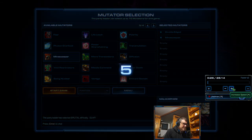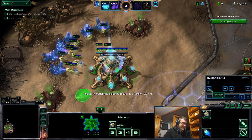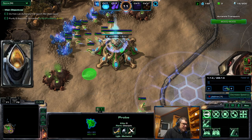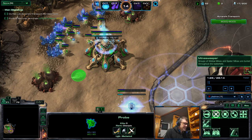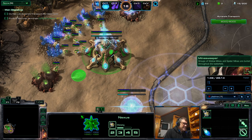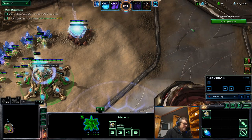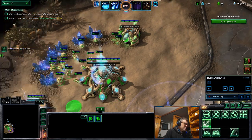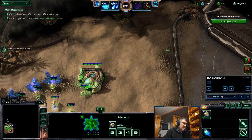Jedrex is playing as Artanis and Judas is playing as Zagara. As you can see, no prestiges. The minesweeper mutator: groups of widow mines and spider mines are buried throughout the battlefield. There are 25 patches of mines on the map, each containing five widow mines and seven spider mines. The distance between two patches center-to-center is about eight, so they cannot overlap, though patches can be oddly shaped.